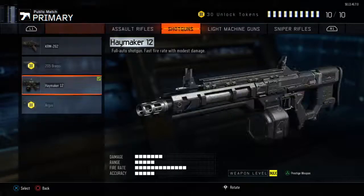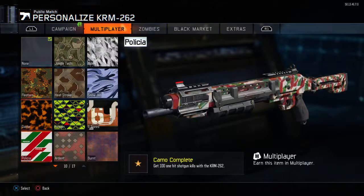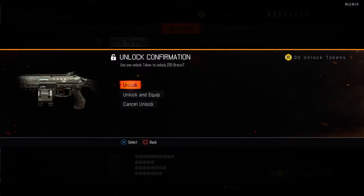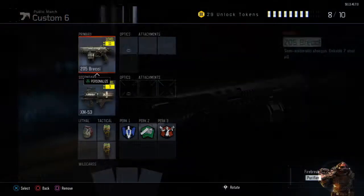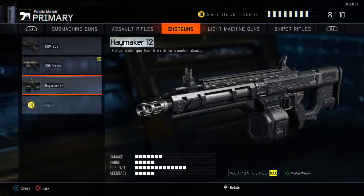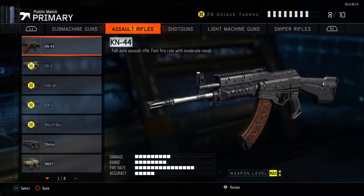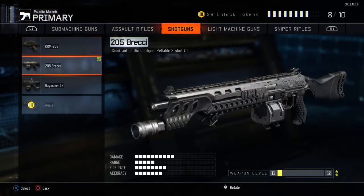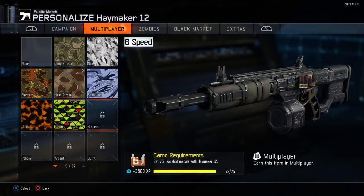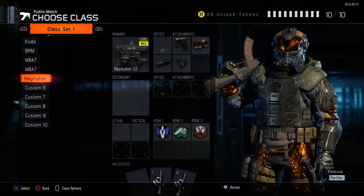We currently finished those, and we're on the Haymaker, then the Argus. We're kind of slow on the guns, but we're on the Haymaker right now — it's already maxed out. We got 73 headshots on it.